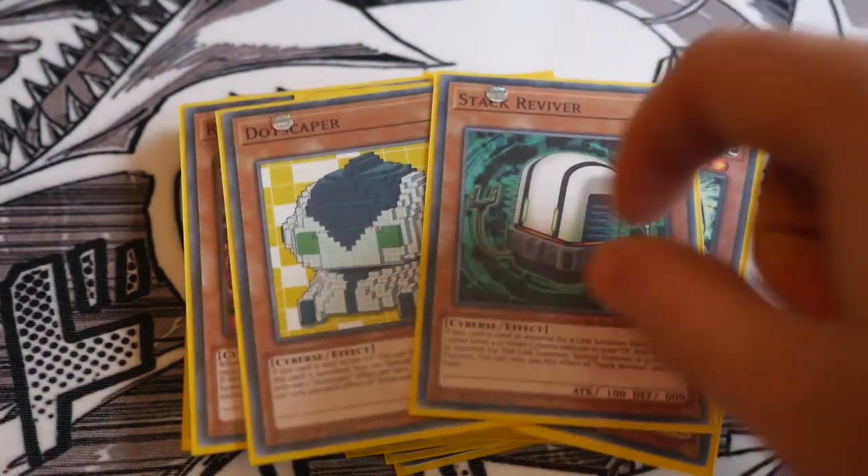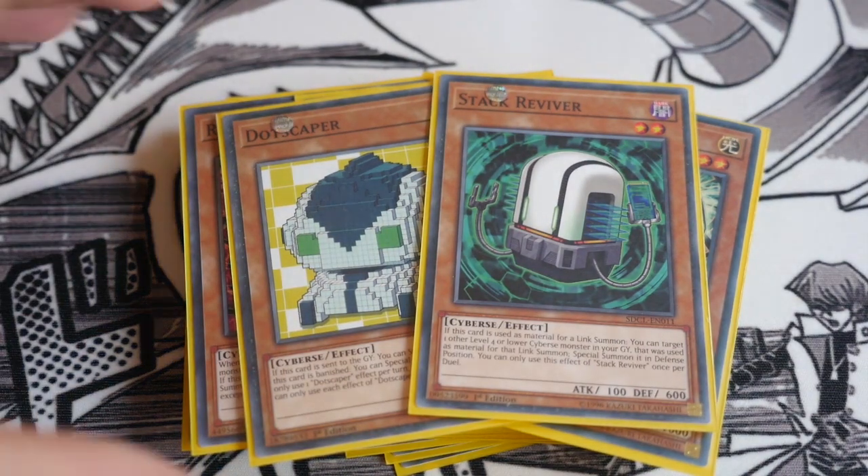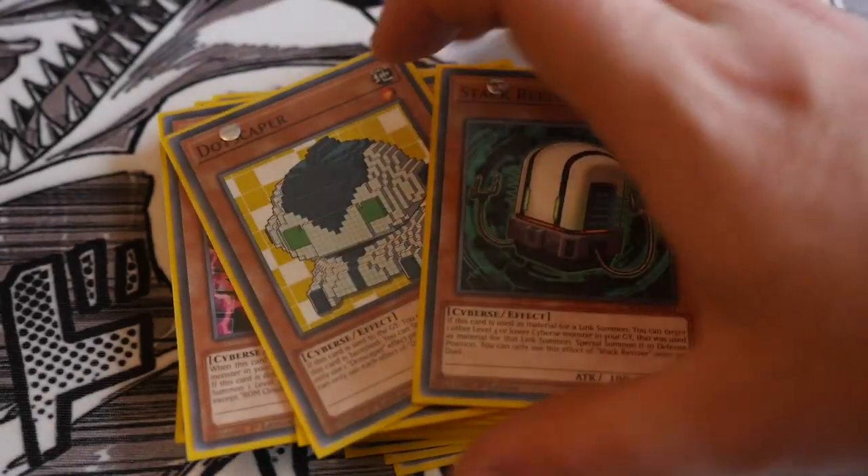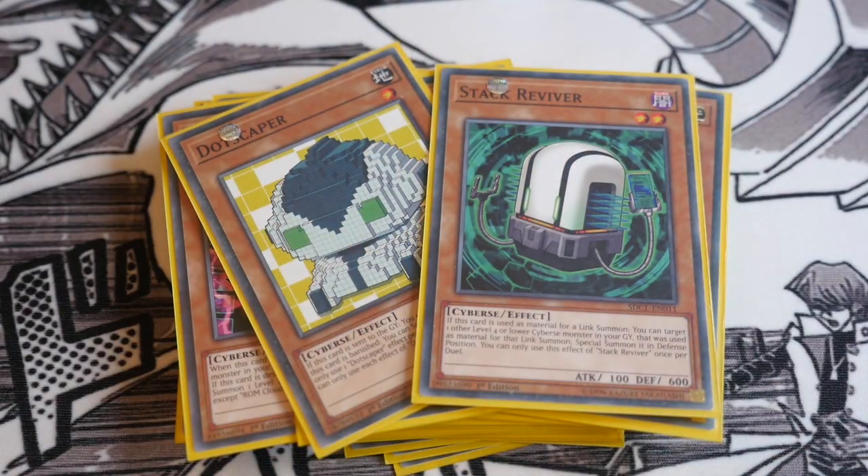We then play one Dotscaper and one Stack Reviver. Dotscaper is kind of your revival card, like your Glow-Up Bulb, in the sense that you can only use it once per duel — but you get two effects: if it's sent to the graveyard you can special summon it, and if it's banished you can special summon it, each once per duel. Stack Reviver, when it's used for a link summon, lets you target one other level four or lower Cyverse monster in your graveyard that was used as material for that link summon and special summon it in defense position. He helps you revive materials to extend plays further, maybe pushing into a link 3 or link 4.